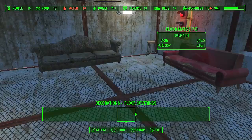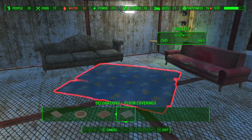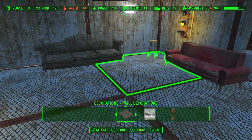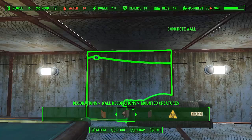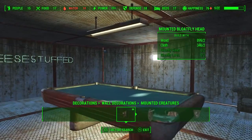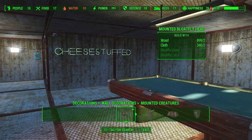We got some decorations here. Floor coverings — I don't actually think there are any new ones. Wall decorations — we got mounted creatures. That is new, and it'll take wood, cloth, and something that is dropped by the creatures.